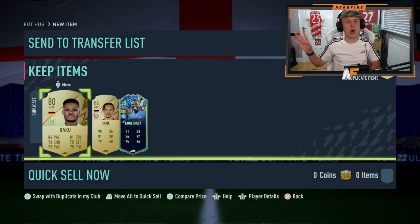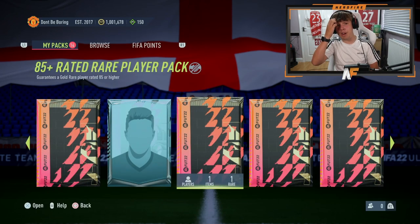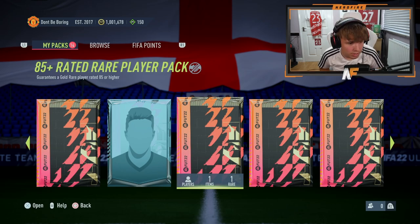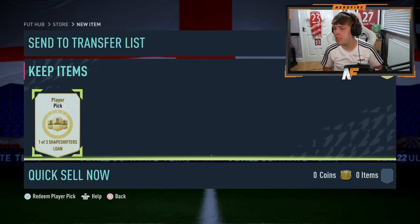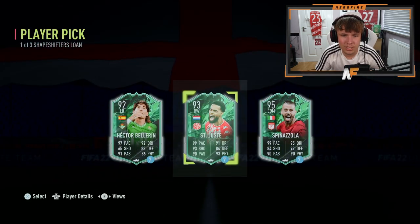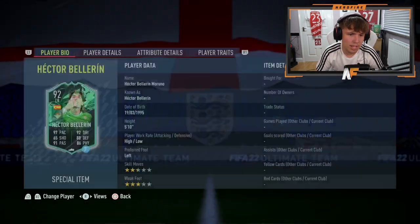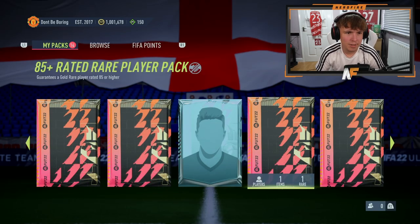Apparently we've got a free pack, so let's open it. We got a free 85 plus rated bear players pack - that's pretty cool. But first, there are items to deal with. We get a Shapeshifters loan - interesting. Pretty terrible options, but Spinazola has five star skills, so we'll go with him.